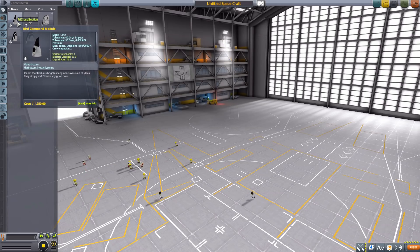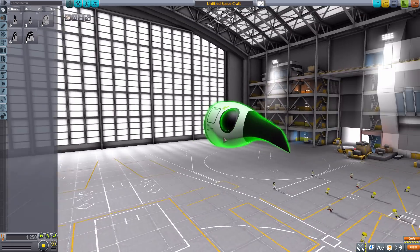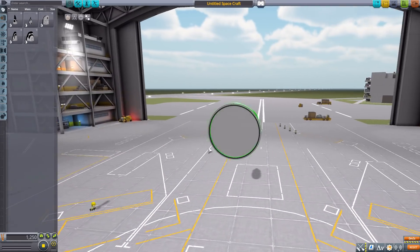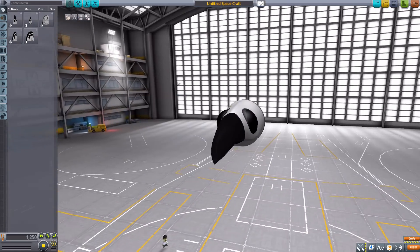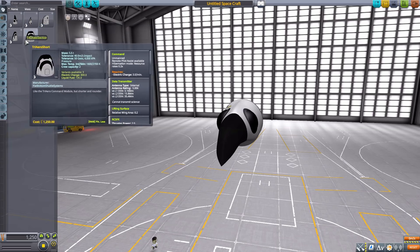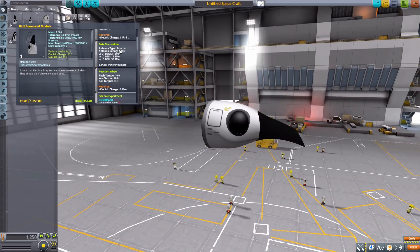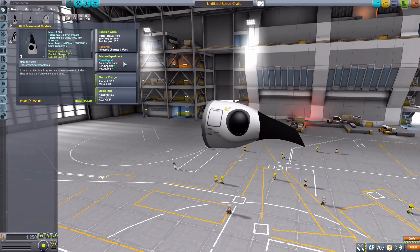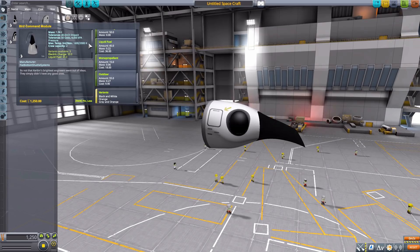This is a mod of flat bottom shuttles, but we actually have a circular command pod here — the Bird Command Module. I love this thing, it looks awesome. It's for the 1.25 meter size circular tanks. It is an unmanned command pod but can hold two Kerbals, and has a built-in data transmitter, reaction wheel, crew report, electric charge, and several small fuel tanks for liquid fuel, monopropellant, and oxidizer.